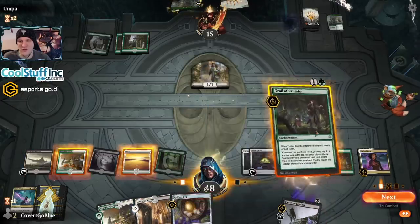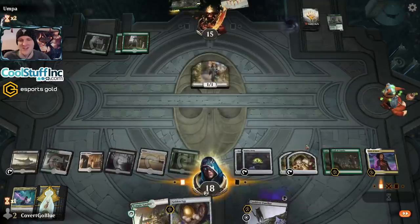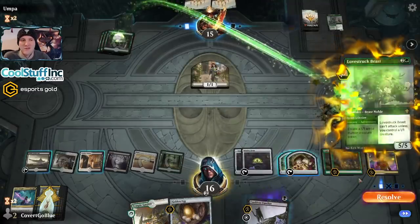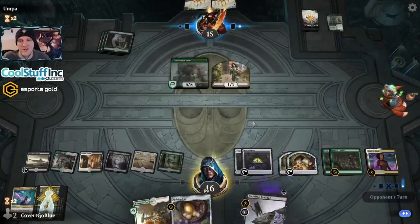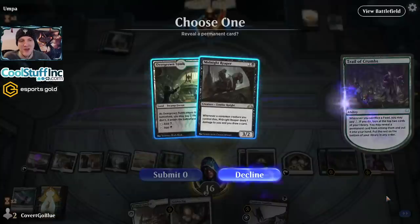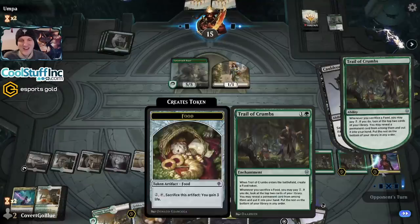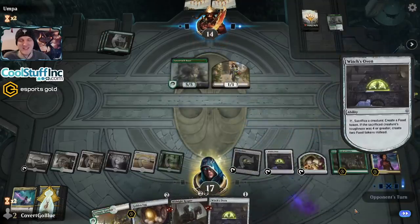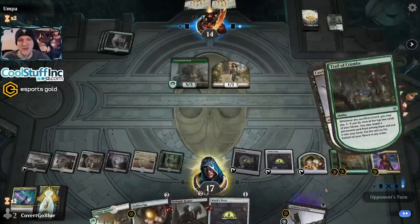Let's double down on Trail of Crumbs. We are safe to start shocking ourselves here. Now we can bring the cat back and double dig. The opponent doesn't attack with the 1/1 — they want their beast to do something. Auto pay. Reaper. Auto pay. Oven. Stop — he's already dead. Triggers that don't matter.